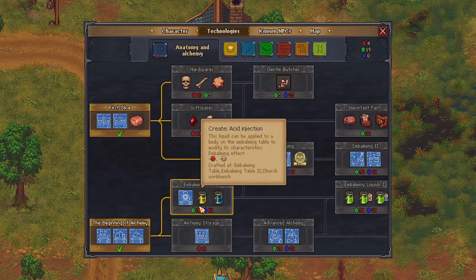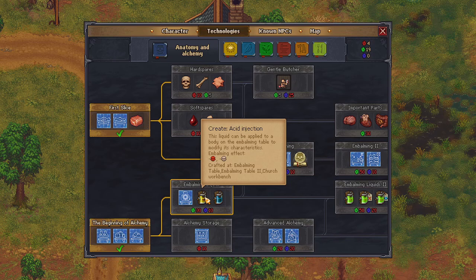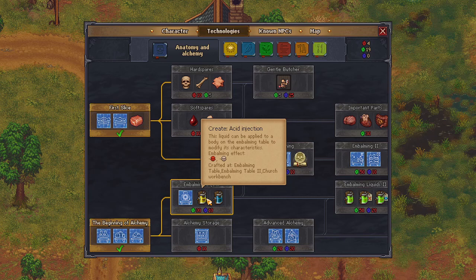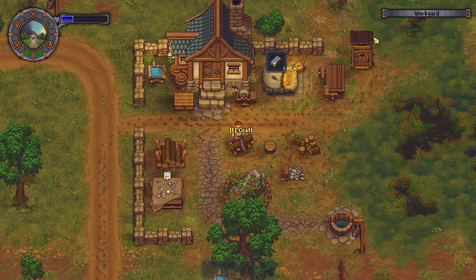I think I need to start making the church because that's what the blue thing is. So I should move on to - I want to do tools, I want to upgrade tools so they don't break as much. I'm going to also do weapons and glass eventually. I'll unlock beekeeping and transplanting. This liquid can be applied to a body on an embalming table to modify its characteristics - bombing effect. Interesting. Several places I could make it - I can make the embalming in multiple different places when I unlock it.